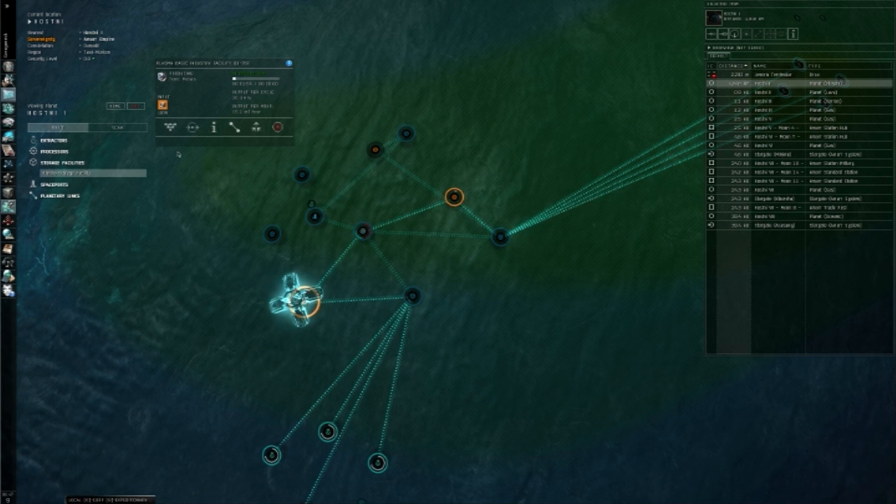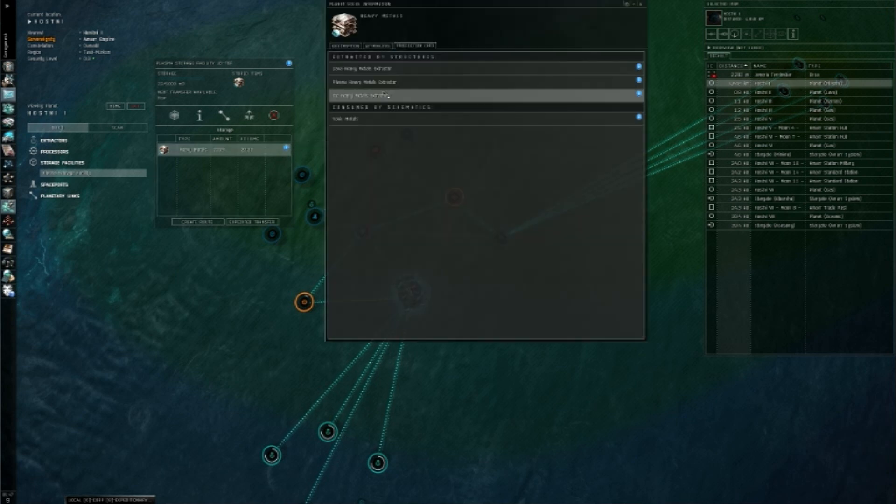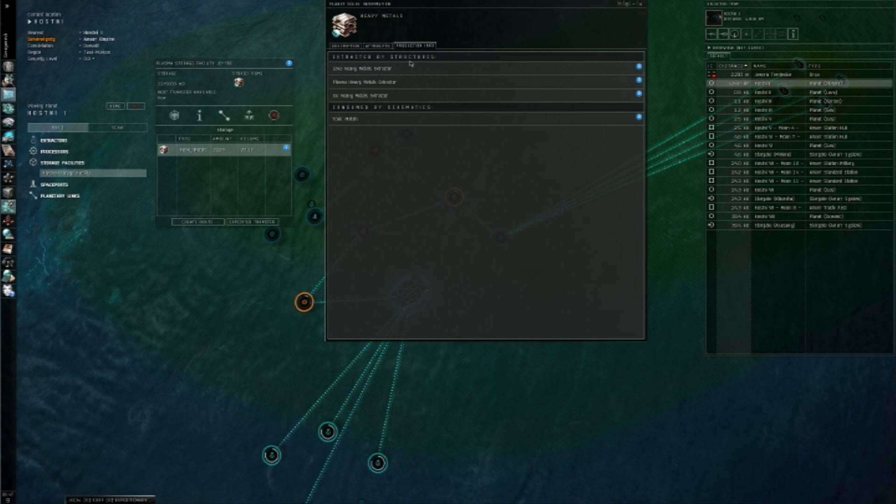It's in production. What you need to do is come back over here, click on storage, and go to heavy metals. To find out what you need to make with your product that you have mined, produced, or extracted — you come over here. It'll say, in this case, heavy metals. You have description, attributes, and production info.